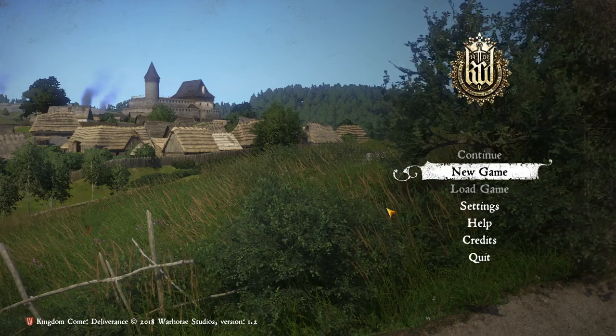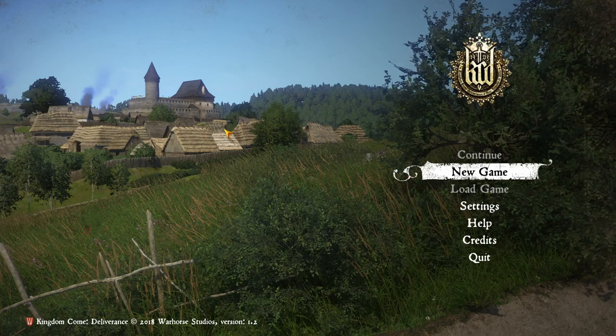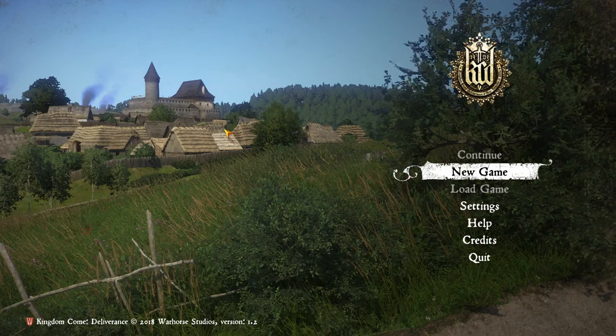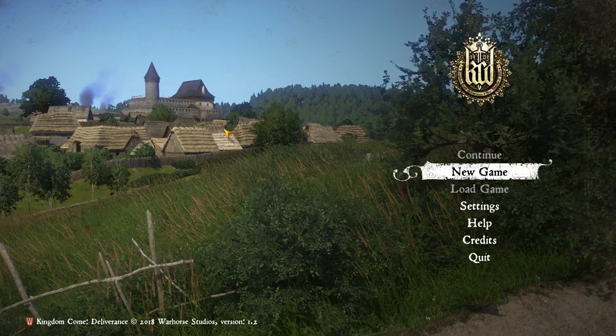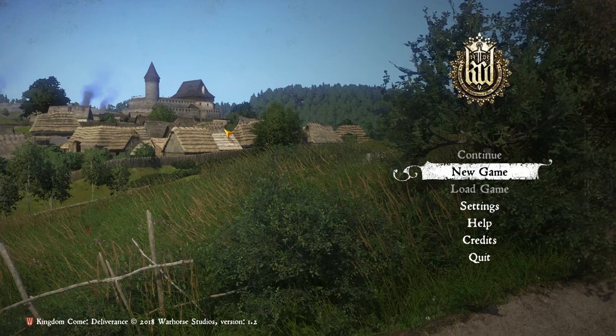There was a brief prologue before we got to this starting screen. Basically the setting is: Emperor Charles IV of the Holy Roman Empire died. His son Wenzel Slav IV is not really suited to be king, so his nobility turns on him and invites Sigismund of Hungary to take the throne instead. Sigismund invades, and that's where we are now — basically a noble coup, or Hungary wanting a personal union over Bohemia.